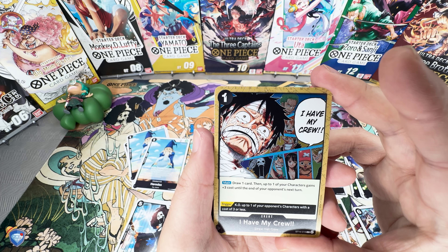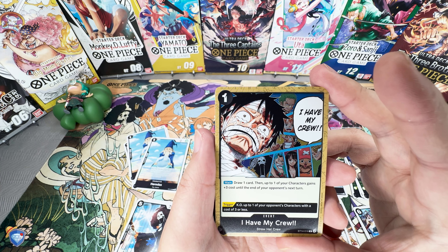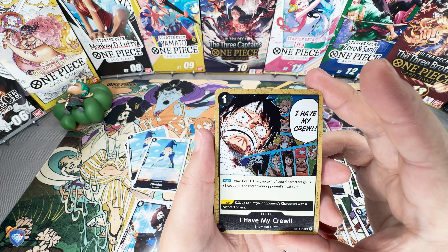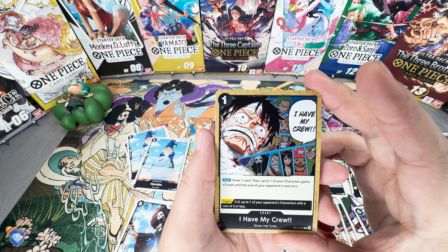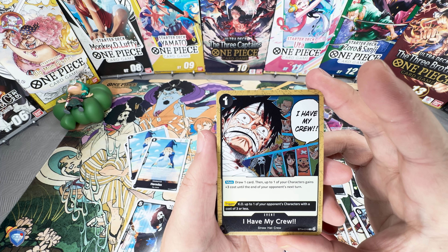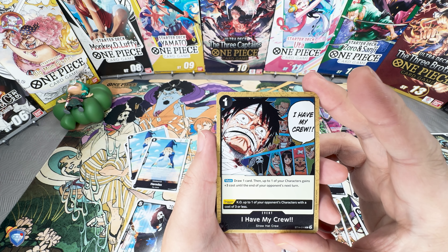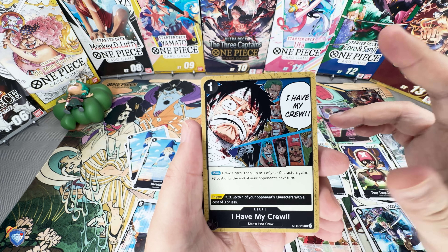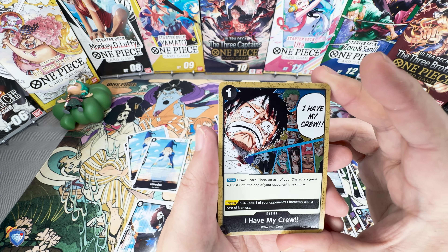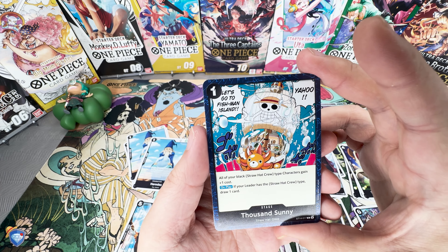Next is 'I Have My Crew' — Luffy in tears about to give up on the world, but he remembers all his new friends that he wants to protect. One cost, Main: draw one card, then up to one character gains plus three costs until the end of your opponent's next turn. Maybe a great way to boost Frankie up to that eight cost and protect him since he won't be able to be KO'd. It's also a trigger card that will KO up to one of your opponent's characters with a three cost or less — strong synergy with Usopp and other cards in the deck. A powerful tech card for sure.